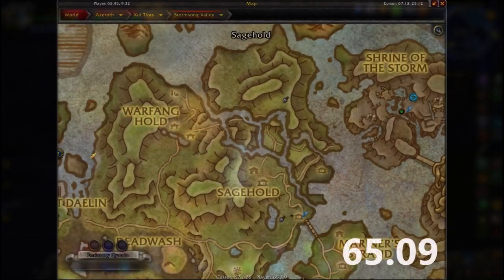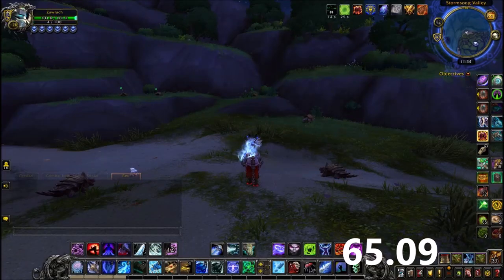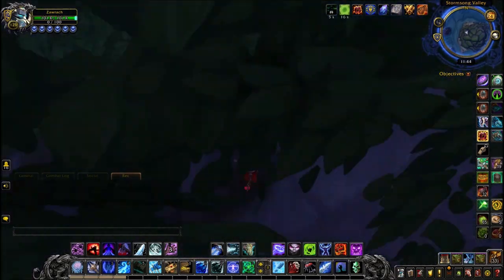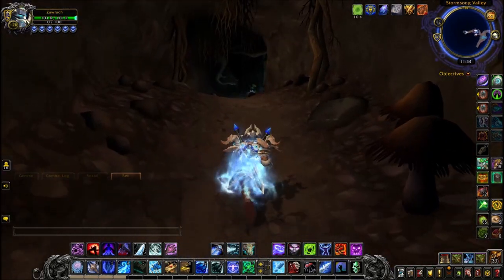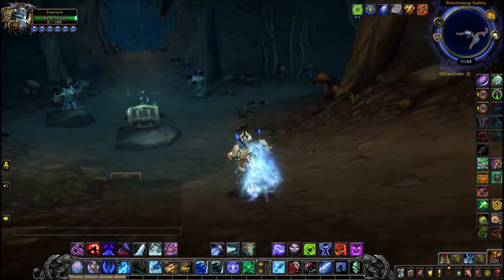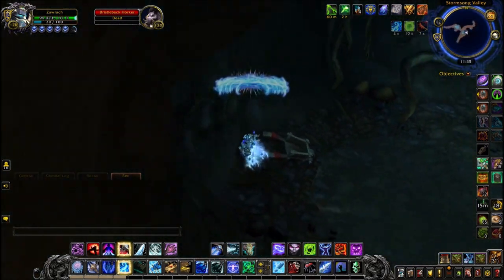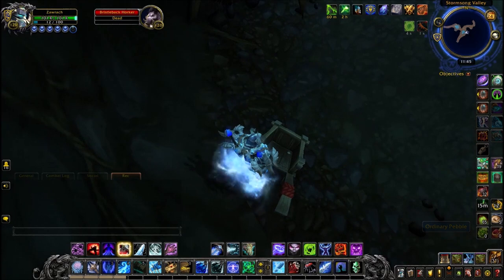The next step takes us to Stormsong Valley, at the very top island of the map. Follow where I go in the video — it's quite dark. Head up here, turn right, go up the small ledge, and inside the bushes under this tree is the entrance to another cave. This cave actually contains one of the regular treasures for an achievement and some mobs guarding it, so it's well hidden but not as extreme as others. Kill the mobs, go to the back of the cave, and on your left inside a little wagon will be one of the ordinary pebbles.